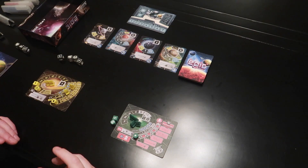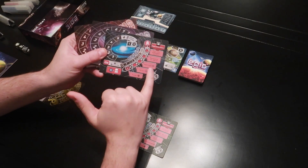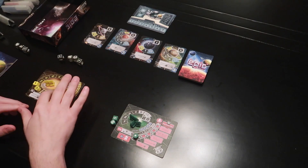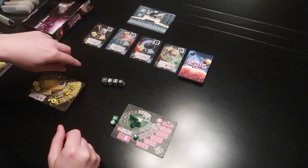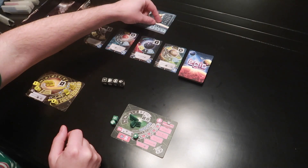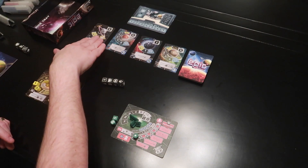Here we have Tiny Epic Galaxies set up for a one-player game. It's pretty easy to set up — you have these five player boards, and on the back side are all the solo boards. Each has a slightly different set of colony actions. The game tells you how many dice you get per turn, you roll the dice, use this handy little dice track, and depending on what you get, you place them in the activation bay. It tells you exactly what you can do: move a ship, advance a colony, advance economy, advance diplomacy, acquire culture, acquire energy, and utilize your colony.